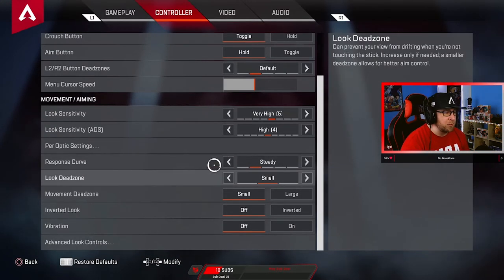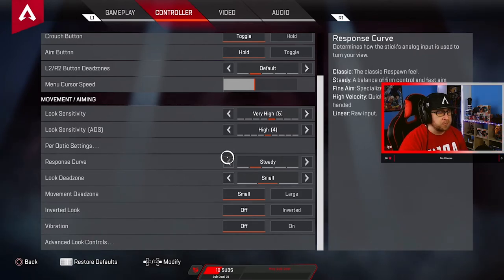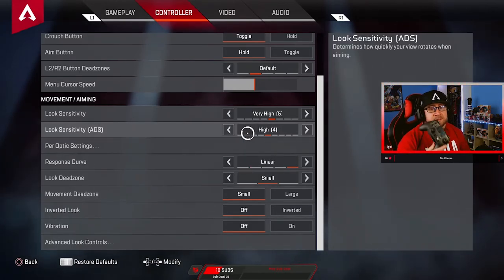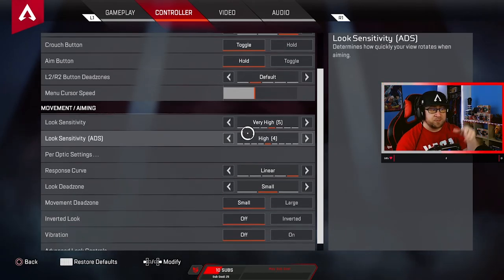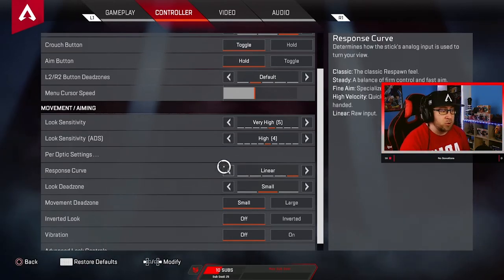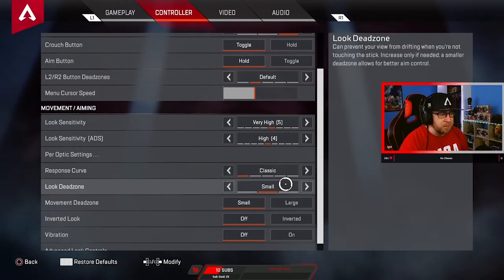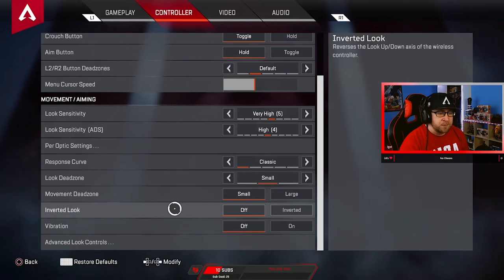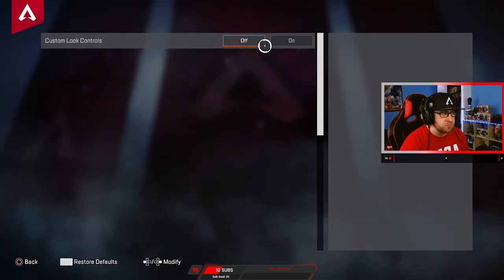Response curve is classic. I've gone steady and I've done linear — those are the only three I've tried. Steady makes it a little bit tighter, so if you do steady I'd advise increasing your look and ADS sensitivities. Linear is pure input — any joystick movement, there's nothing added on. I know a lot of pros on PC use linear; it's kind of more like mouse and keyboard. I like mine on classic though. Look dead zone is small — I don't advise changing this unless your controller is drifting. Movement dead zone, same thing. Inverted look — only if you're a psycho. Vibration — always off. Advanced look controls — off.